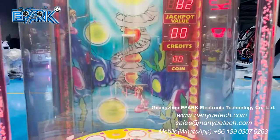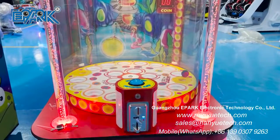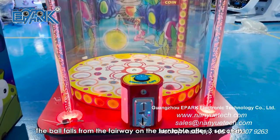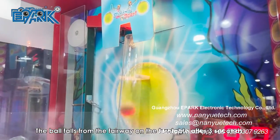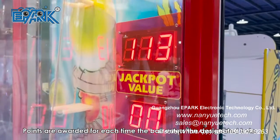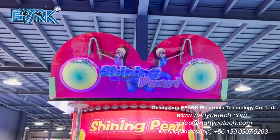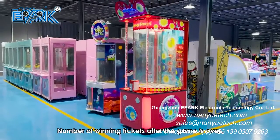How to play: insert the game coins and press the start button. The ball falls from the fairway onto the turntable. After three seconds, points are awarded for each time the ball enters the designated hole. The number of winning tickets is determined after the game is over.